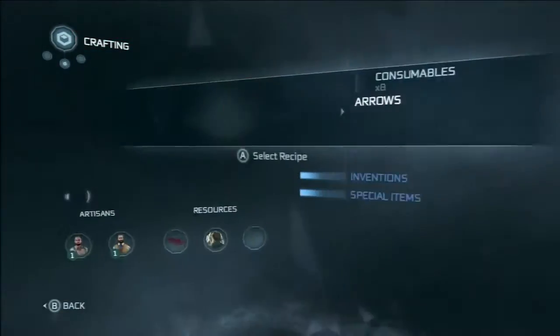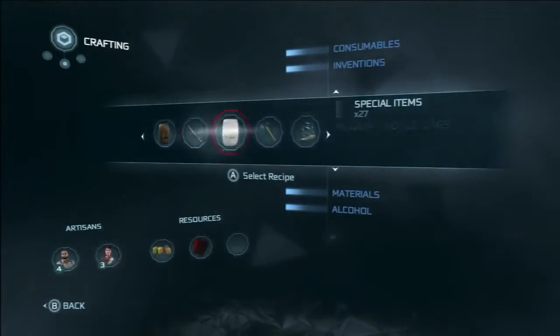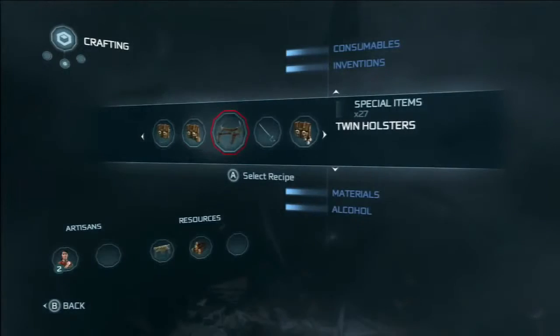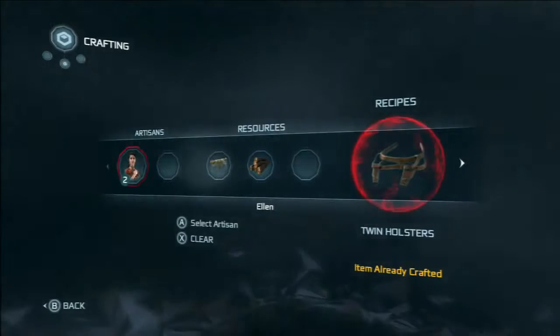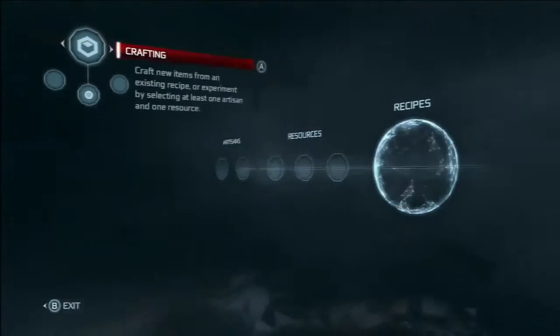Then go back into crafting and special items, all the way in here. There it is — twin holsters. That's all you need, and you need your artisan or the tailor to be up to level 2, and then you can craft it.